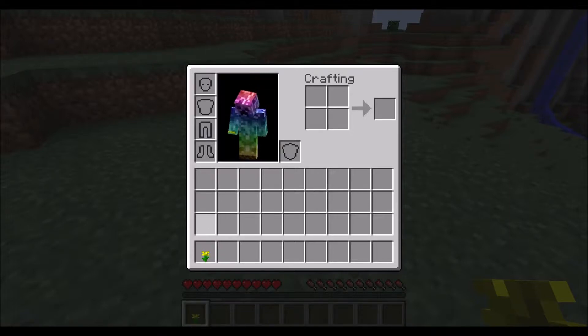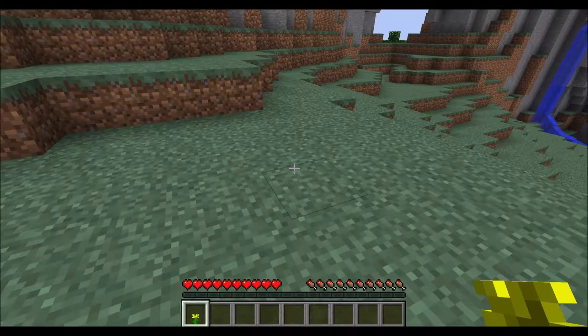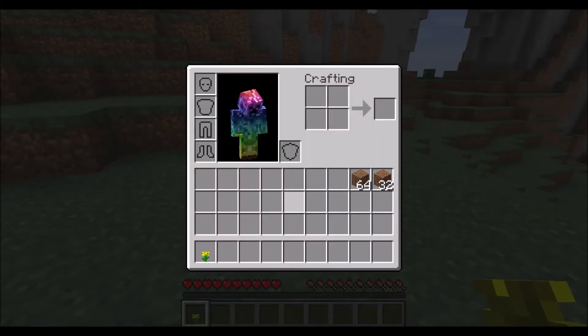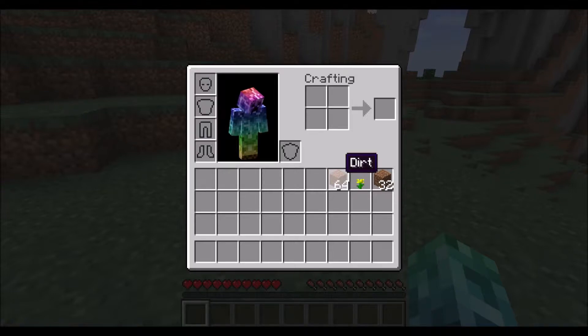Then you have three rows of backpack slots. These are just for storage. You can't really do much with these, but then you have your hotbar at the bottom, which you could see even when you're outside of your inventory. Only one type of item can exist in any one slot in your inventory, but many of that item can be stored there as a stack.